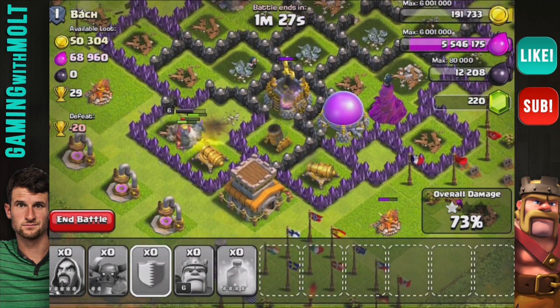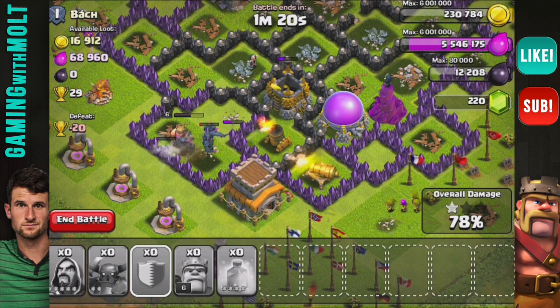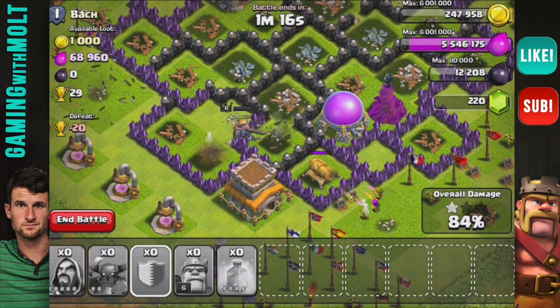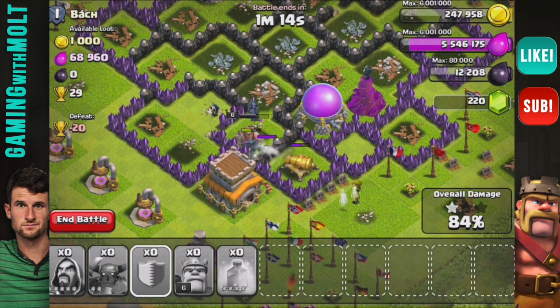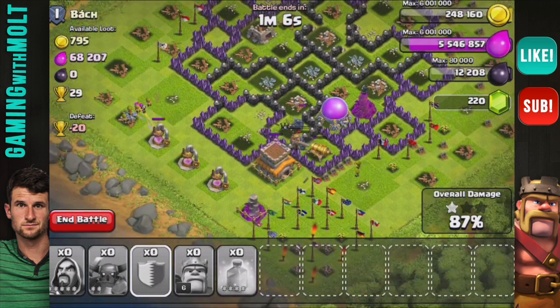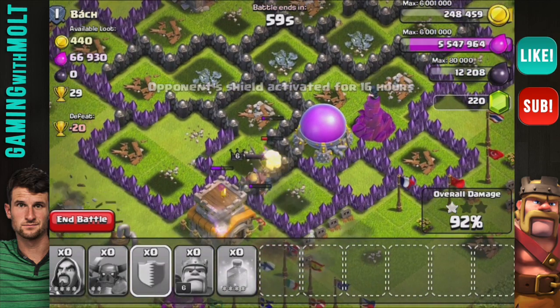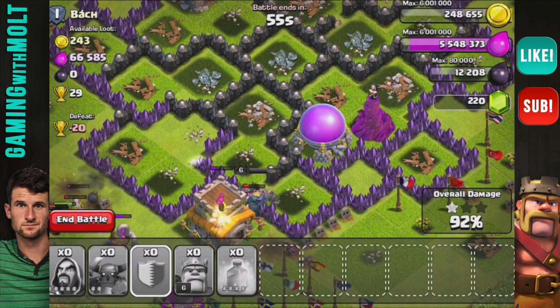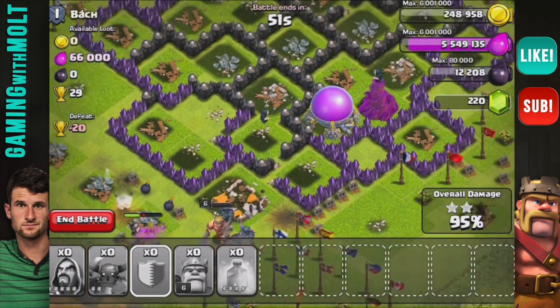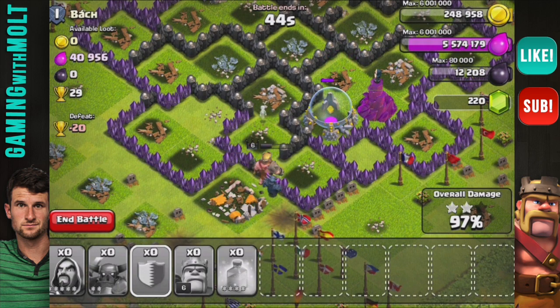We still have our Barbarian King and our PEKKAs — two of them are going to stay inside and they are all on the inside now. That cannon is going to turn around and those archers might actually finish off that cannon, which will be hilarious. I wasn't expecting this result, especially with his walls on the inside. That wizard is in range of the wizard tower but it's going to take three to four shots to take him down. We still have two PEKKAs right there, the Barbarian King is going to get in there.